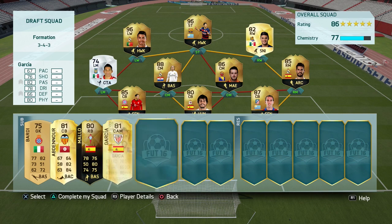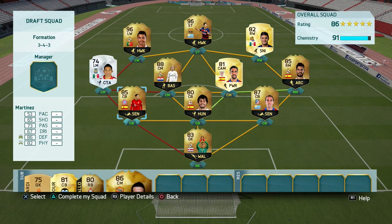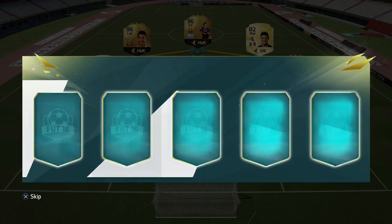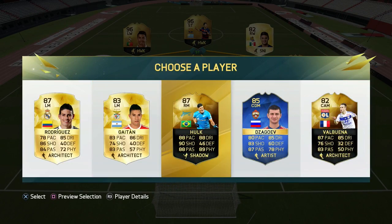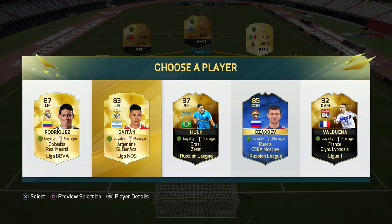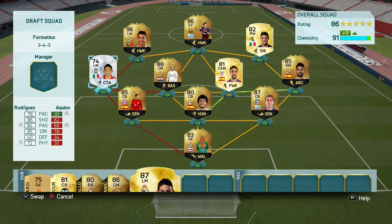We can swap out Pjanic. So we got a 91 Kem, which is pretty good. See if we can get a left mid — that's what we need, a Liga left mid. We got a Team of the Season card there, which is pretty good. We've got James Rodriguez, which is pretty good.